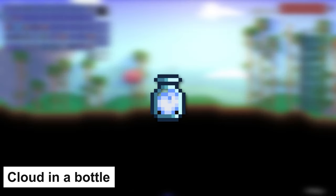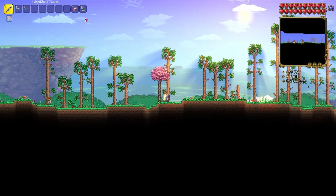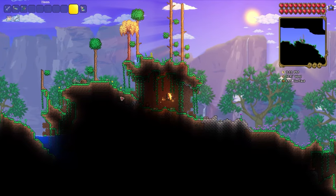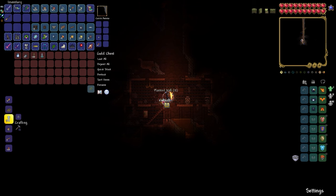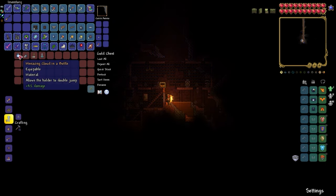Cloud in a Bottle is an accessory that allows you to jump twice, and is used in crafting with other useful accessories. Go left, or teleport to the left ocean biome. Find the above-ground cave there — on its right side, start digging down until you reach an underground cabin. In the middle of it, you will find a chest containing Cloud in a Bottle.